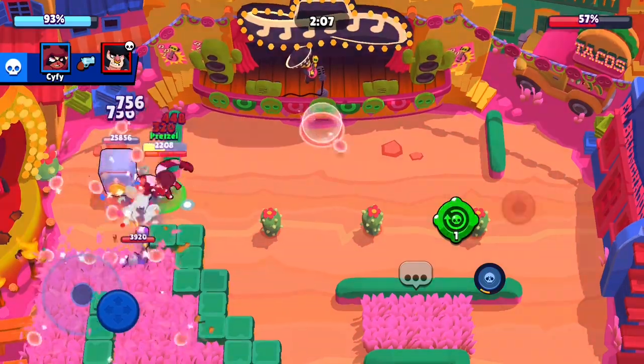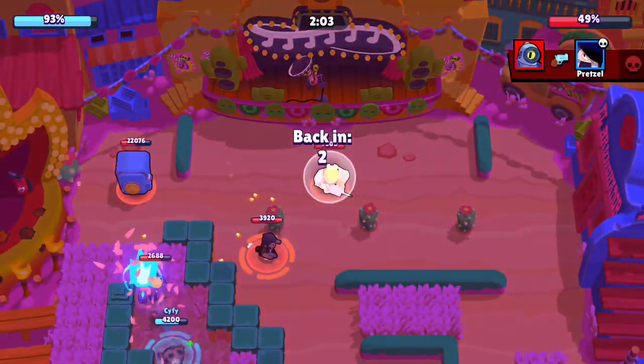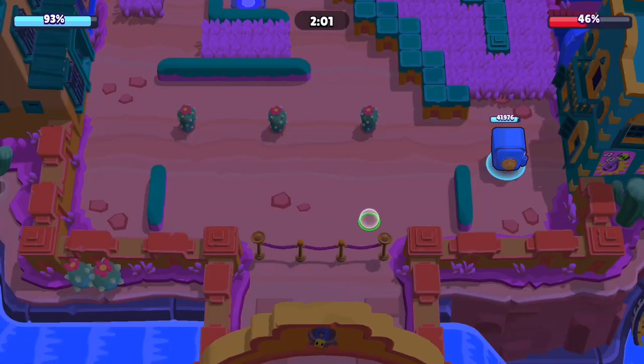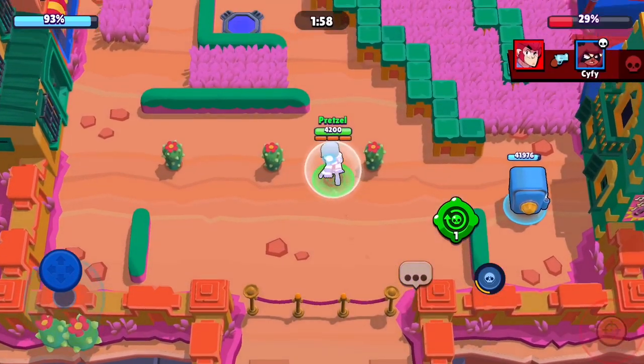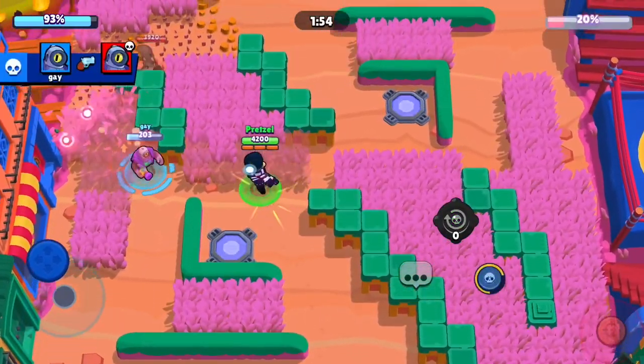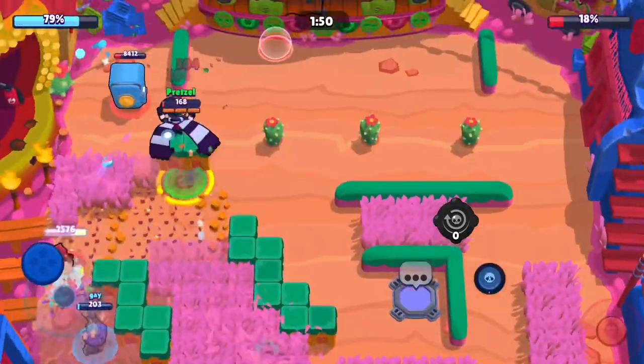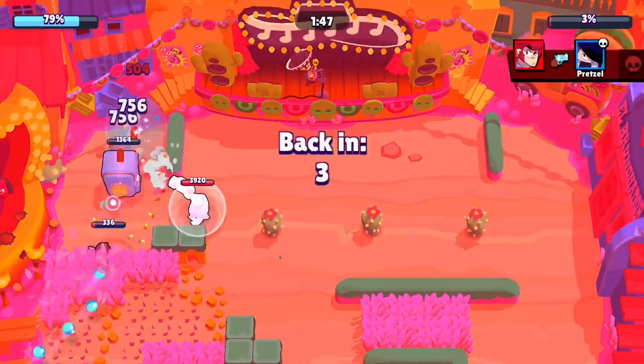Even my team is running the Rico defense, so Edgar is just very strong. I deal 50% just by myself on the safe after taking out the Rico. It's going well, and then my teammates have also defended successfully and they're coming up. I jump with no health — barely missed taking it out.